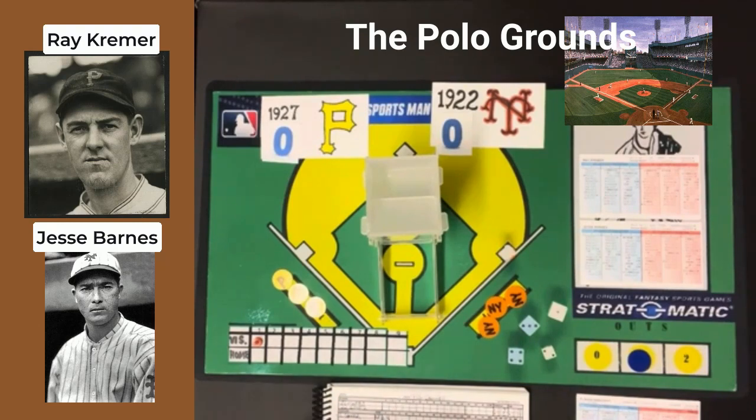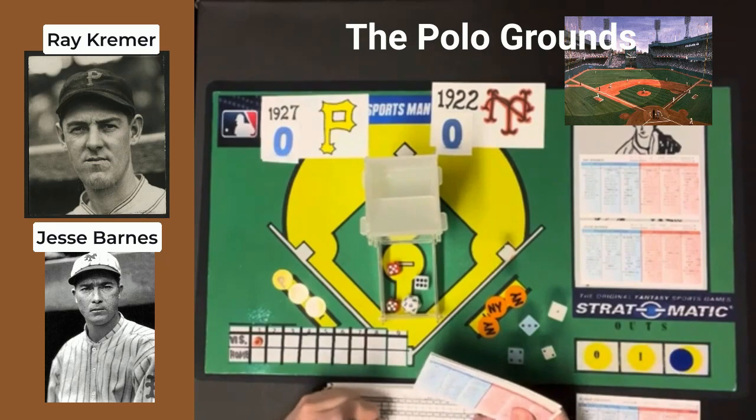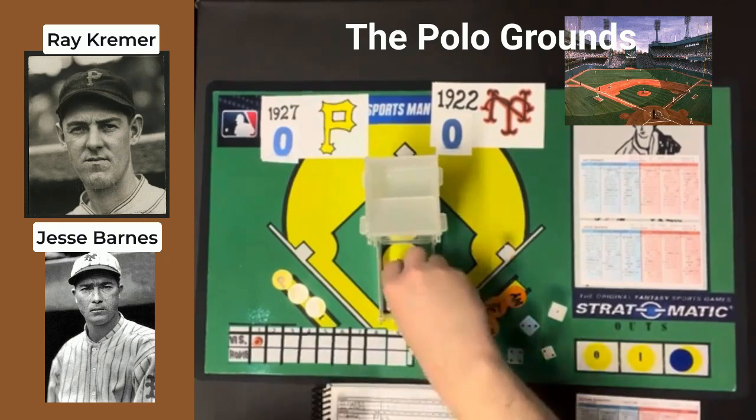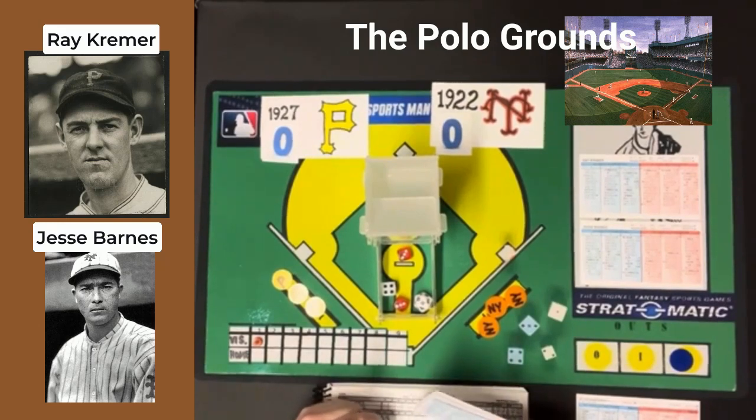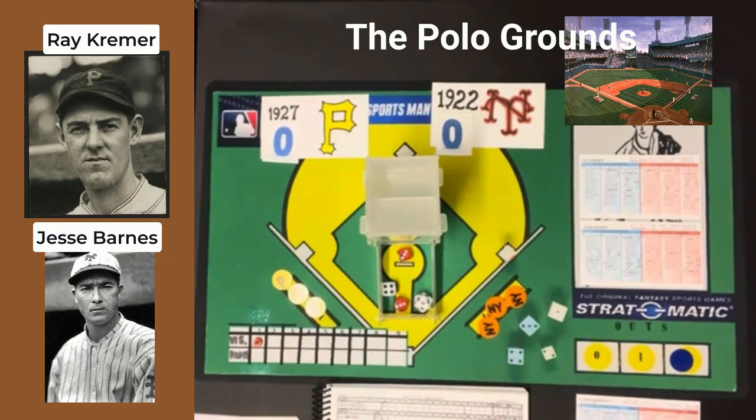That brings up Clyde Barnhart, and he gets a 6-10 batting right — that is going to be a fly ball to center, and it's an out. He flies out to center. With two down, Paul Wehner — Lloyd's brother — comes up, and he gets a 4-6 batting left. That's going to be a ground ball to second. He goes out 4-3, just like his brother did. No runs come in for the Pirates.